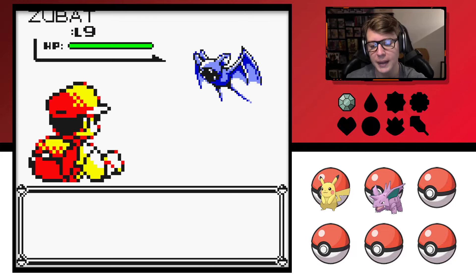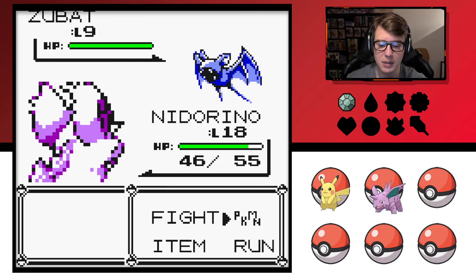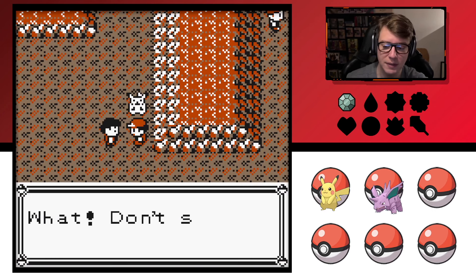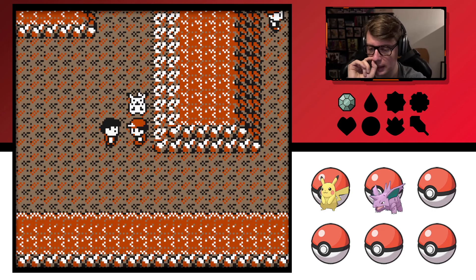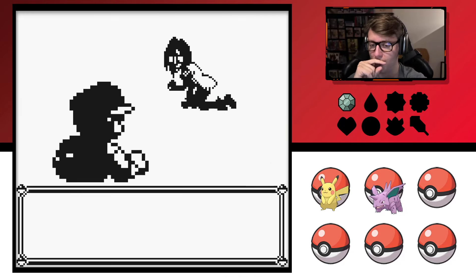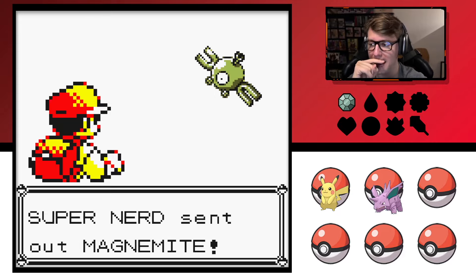I should probably have Pikachu out front just to knock out the Zubat since they're flying types, but I don't really care to grind it out — it took 15 minutes to get through all the way to the tunnel. Super Nerd wants to fight — Super Nerd sent out Magnemite.